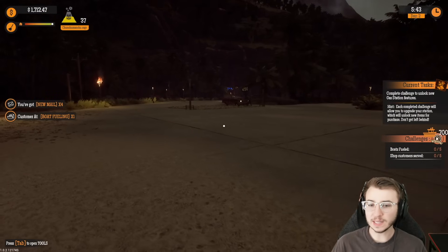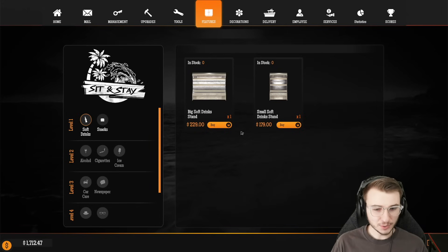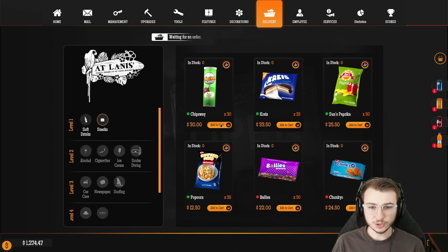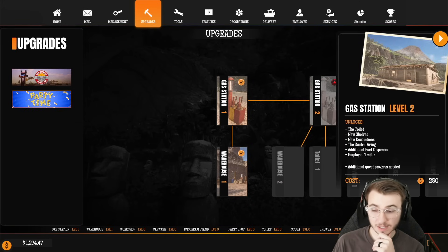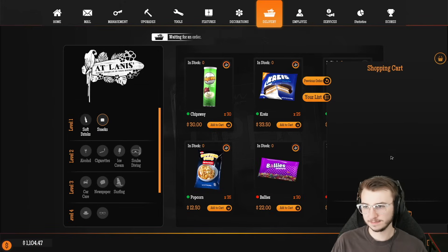We have $1,700 at our disposal. I'm going to get the big soft drink stand, just one, and then the big food stand. Now we need some products — let's go Peepis, Naranja, Mr. Burton, and Tropicolo, just seems fitting. As for snacks we're getting Chips Way, some Oreos, the paprika chips, and popcorn — always a crowd favorite. Insufficient warehouse capacity — we might be able to upgrade our warehouse for $250, but additional quest progress is needed. We're going to have to buy a little bit less. Delivery in route, but we still have to get our shelves up.